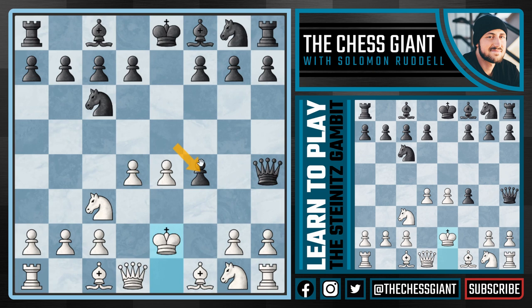What on earth is going on? We just gave up a pawn. We just allowed black to play queen h4 check. We just played king e2 at move 5 in the game. Why on earth would we ever do this? Well I actually think that this is a very interesting and very aggressive chess opening for white.